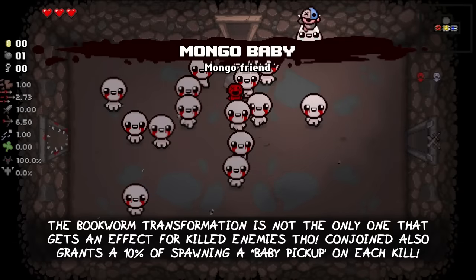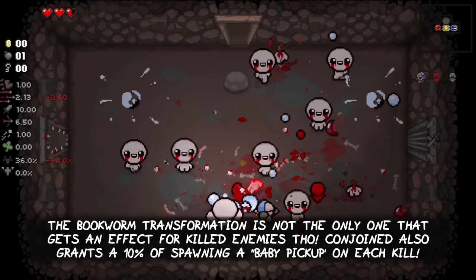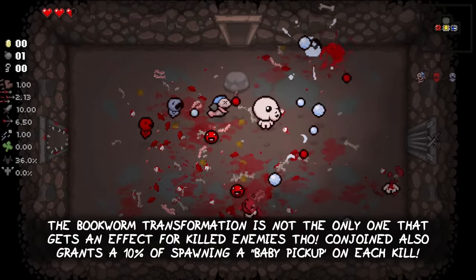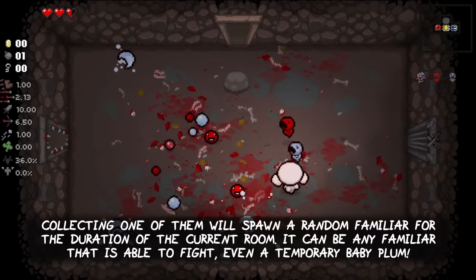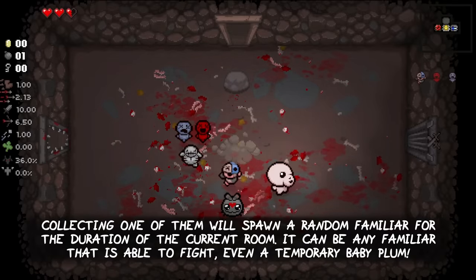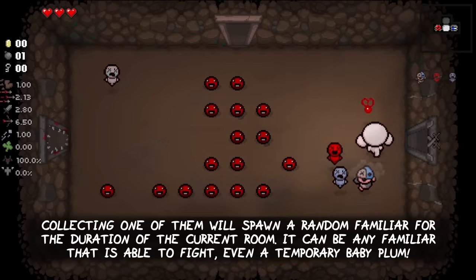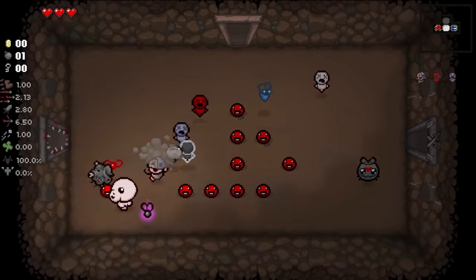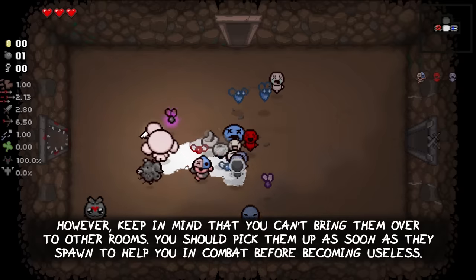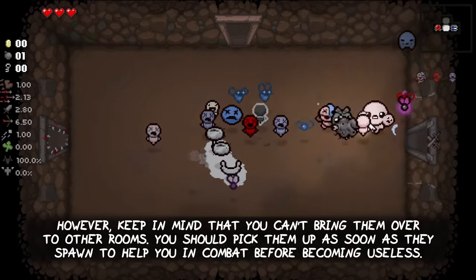The Bookworm transformation is not the only one that gets an effect for killed enemies though. Conjoint also grants a 10% chance of spawning a baby pickup on each kill. Collecting one of them will spawn a random familiar for the duration of the current room. It can be any familiar in the game that is able to fight, even a temporary baby plum from the plum flute item. However, keep in mind that you can't bring them over to other rooms. You should pick them up as soon as they spawn to help you in combat before becoming useless.